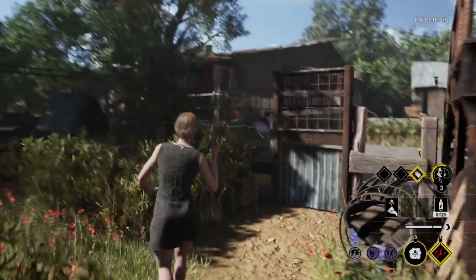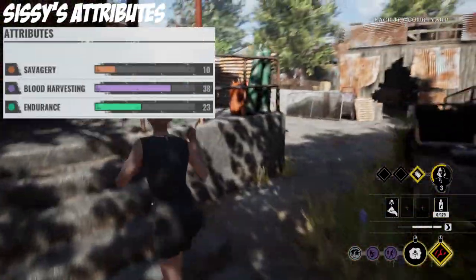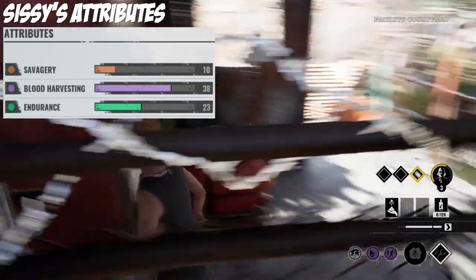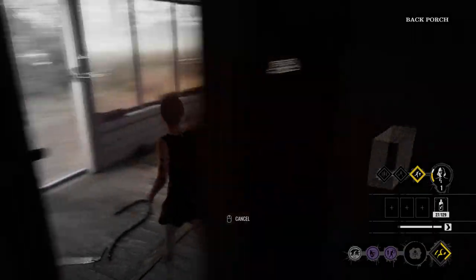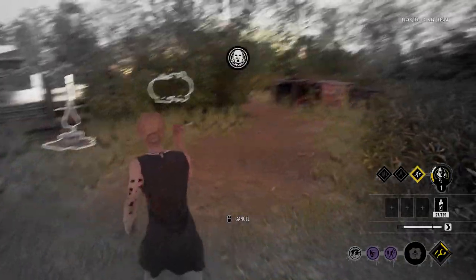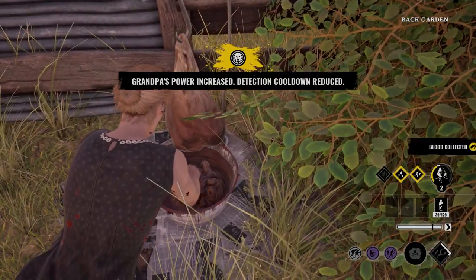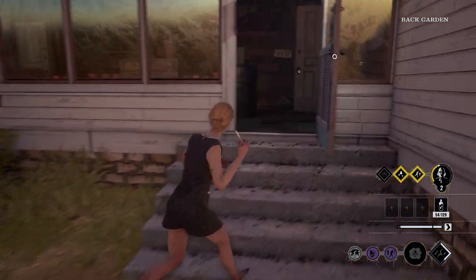First up, we've got Sissy. Sissy is a quick-moving character that can navigate the map in an efficient style, but is lacking in the strength and stamina category. Sissy has the second lowest endurance in the game, only being beaten out by the cook, but she excels in the blood harvesting category, so it may be worthwhile looking into some blood-related perks, such as Blood Runner and Violent.